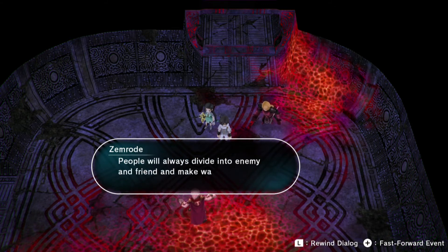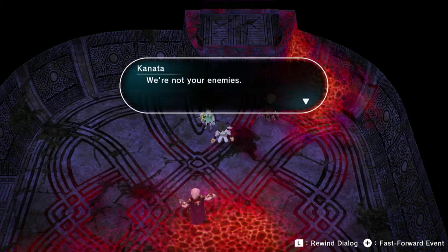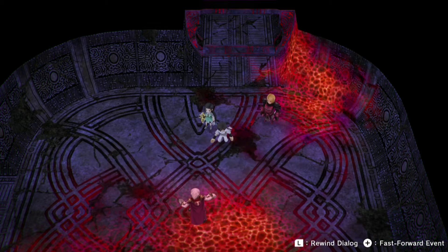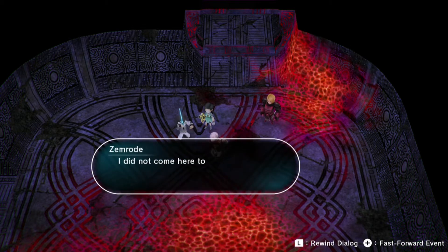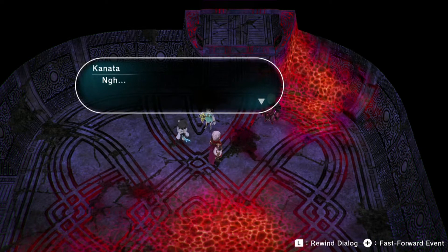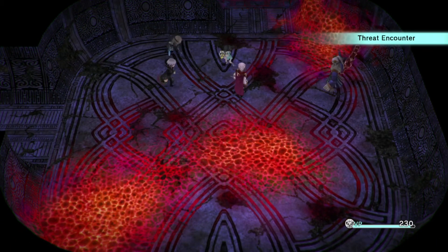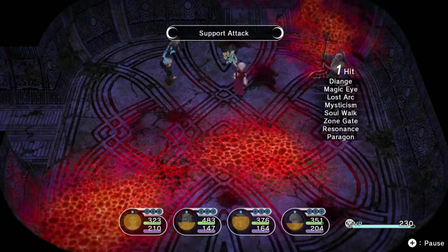I do not condemn you. People will always divide into enemy and friend and make war — it is nature. We're not your enemies. Are you confused? We are indeed enemies. If you want to surrender to Dante, then you can only be your enemy. I am here because I believe the thing that threatens the Empire lies here. I did not come here to bandy words with you. Wait, we're fighting him now? Oh no, I don't know if I'm ready for this — I see why there was a save point.